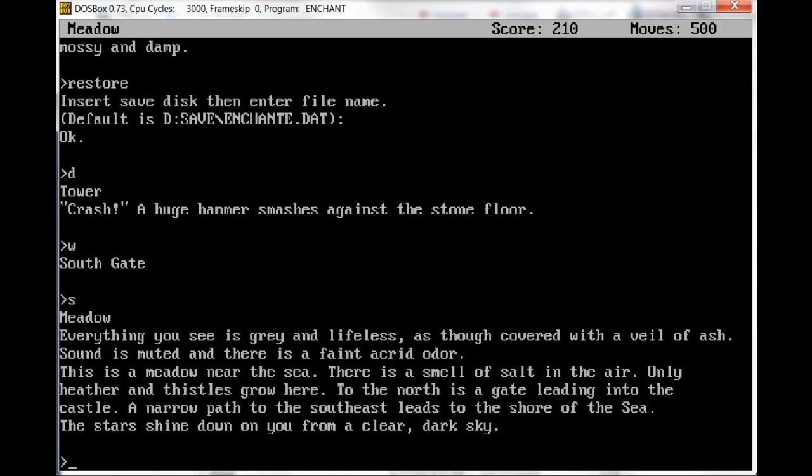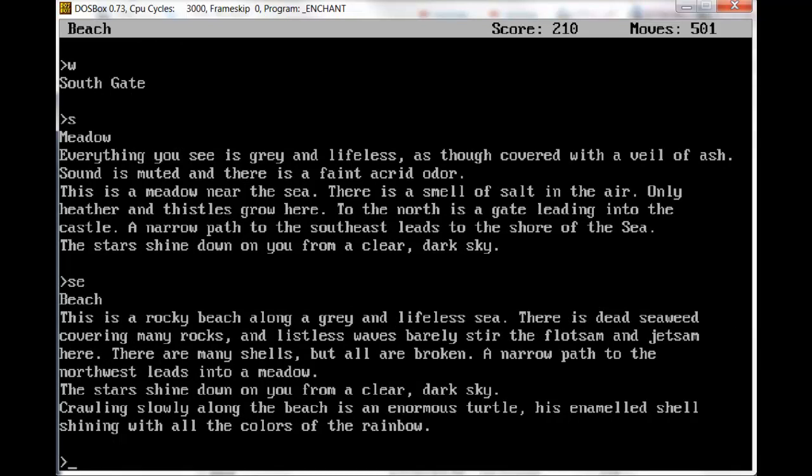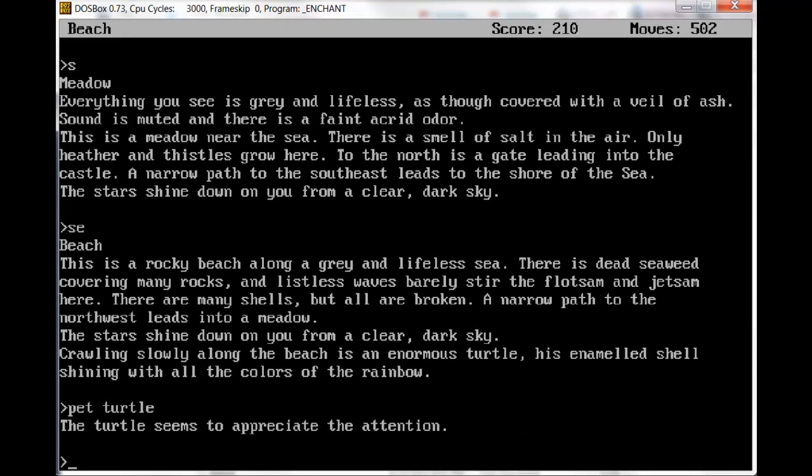But then it conflicts with the regular description. Because if we went to the meadow earlier, we would have simply seen: this is a meadow to the sea; there's a smell of salt in the air, not a faint acrid odor; only heather and thistles grow here; to the north is a gate leading into the castle; a narrow path to the southeast leads to the shore. The stars shine down on you from a clear dark sky. We'll go southeast. Beach. This is a rocky beach along a gray and lifeless sea. There is dead seaweed covering many rocks, and the listless waves barely stir the flotsam and jetsam here. There are many shells, but all are broken. Crawling slowly along the beach is an enormous turtle, his enameled shell shining with all the colors of the rainbow.